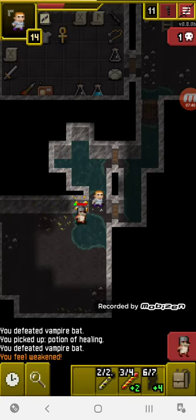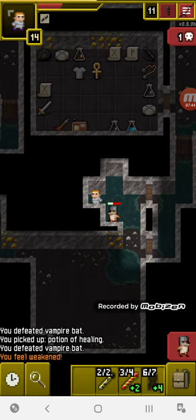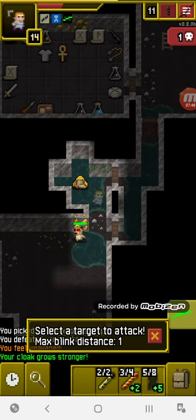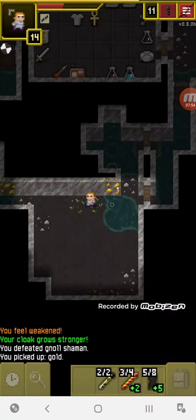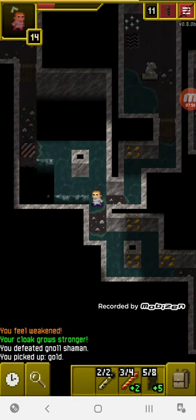Let me reposition myself. The weakness debuff shouldn't affect too much — he's in rage, I'm gonna try to avoid that. I'm going to have to cloak so the shaman doesn't kill me. Also, the epic armors for all heroes have been reworked completely.